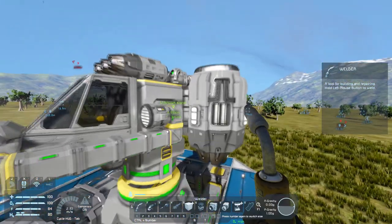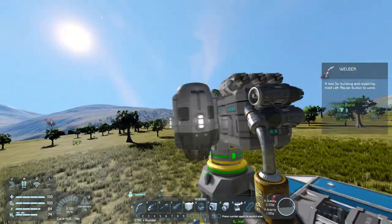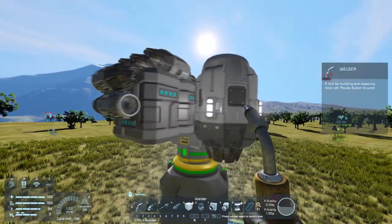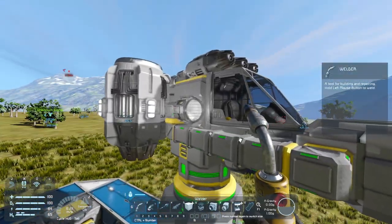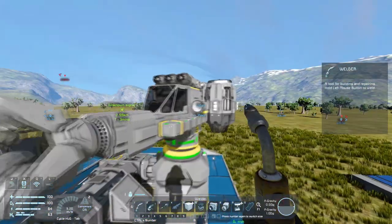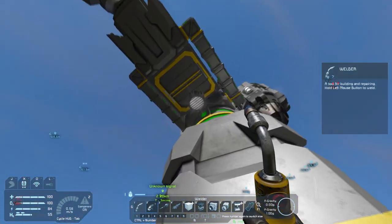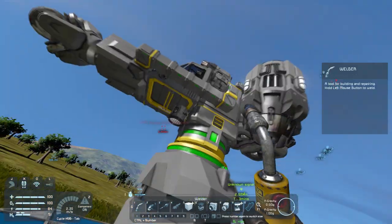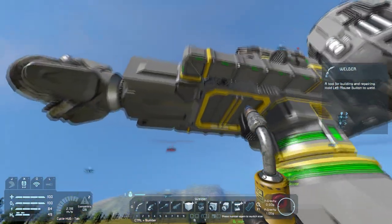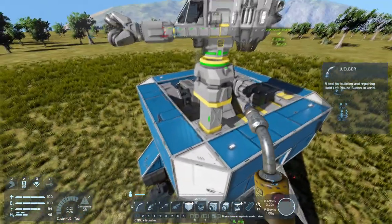One thing I did to the mining ship is I added some interior lights around the large thrusters facing downwards, which allows me to see the edges of the cavern I'm in, as well as a couple spotlights facing forward and one facing downwards so I can use that as a sort of altimeter to see the ground and not run into it.